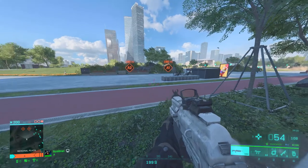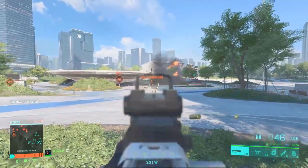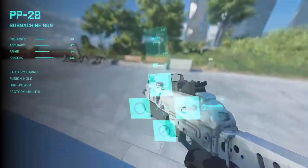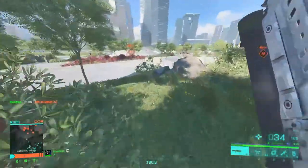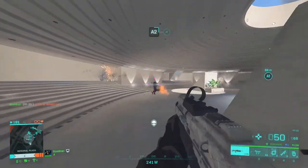Breakthrough is similar to Rush Mode or Demolition, however instead of planting a bomb you just take control of the zone by standing in it with your team, similar to capping flags on Conquest. This game mode is a bit more linear, however the map is still large enough for you to flank around the back of the objectives if that's more your style.